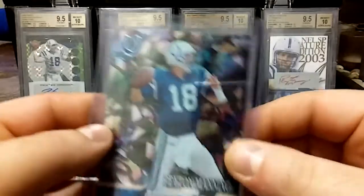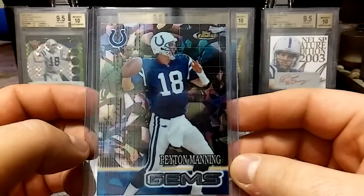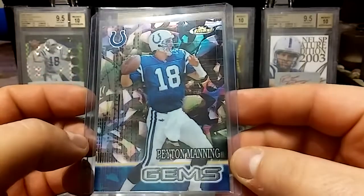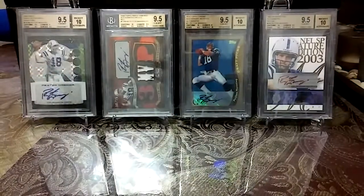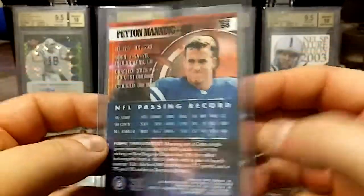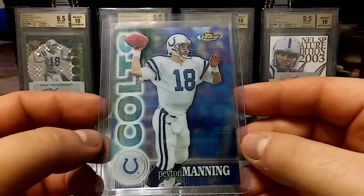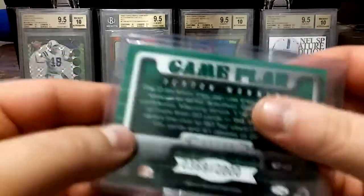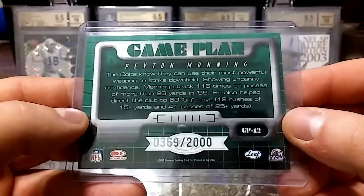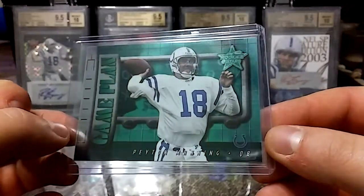And then we have a 2000 Topps Finest Gems — really cool looking insert. It's kind of like colored broken glass in the background. And then we have a 2000 Topps Finest — really nice looking insert. And we have a 2000 Topps Finest and a 2000 Donruss, number 369 out of 2000, Game Plan, Rookies and Stars. Nice green on it.